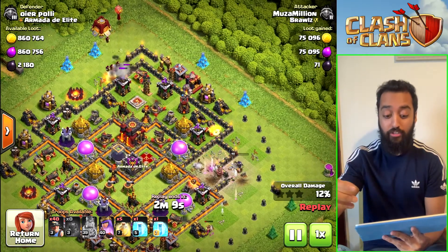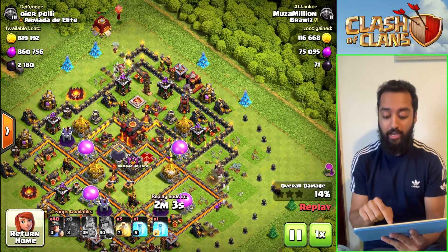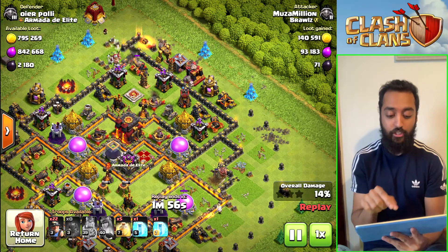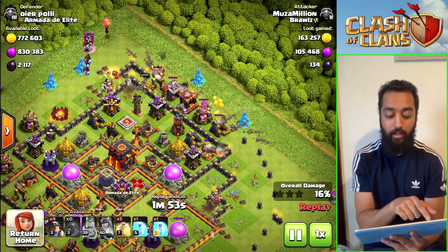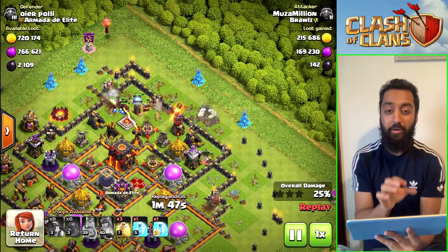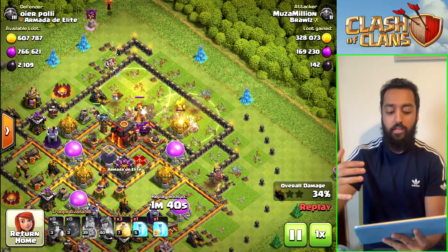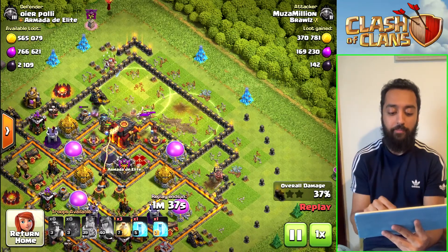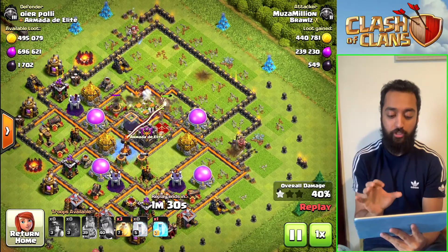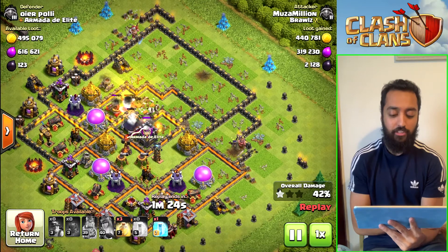The miners will all go into the middle of the base where all the defenses are. The queen also took out the bomb tower and wizard tower, which would have caused havoc to the miners. Before the siege barracks blows up we drop our miners so the defenses do not target the hogs directly — we want to protect the hogs. With the heal spells, the first two are dropped side by side, covering a large area of troops to keep them healed. Then just follow where the majority of troops are. Drop the freeze on the inferno tower — generally I drop it on wizard towers.